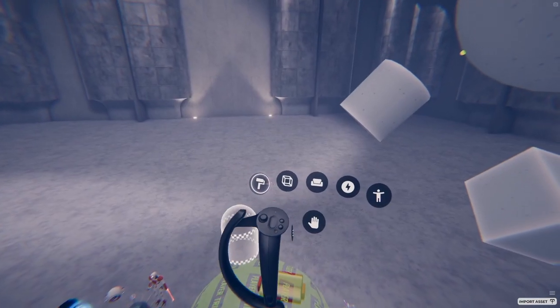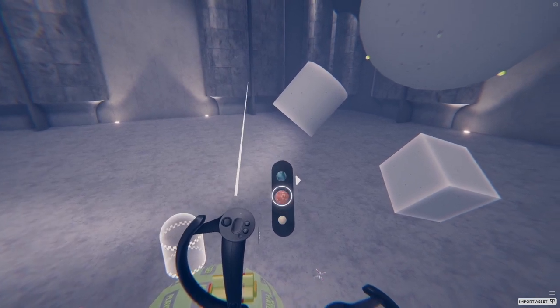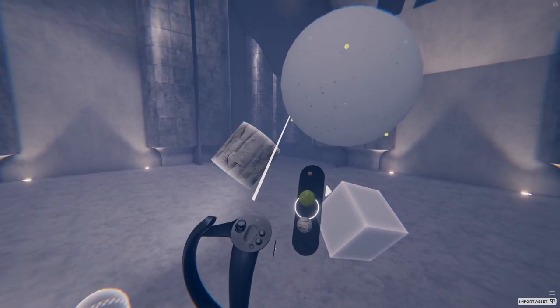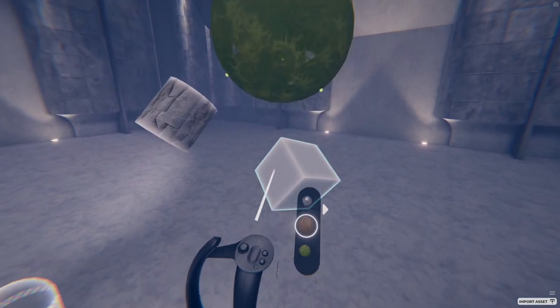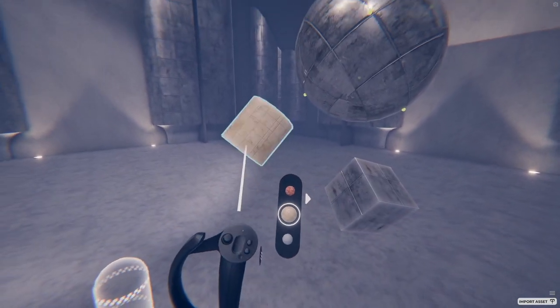Finally, the paint tool. The paint tool is used to apply different materials to blocks. Scroll with the joystick to select a material, and then point at a block and pull the trigger to apply it. Once you import custom textures, you can also apply these in the paint tool, and we'll cover that next.